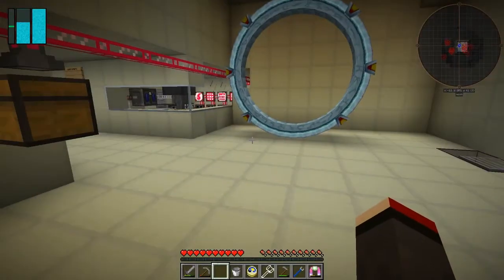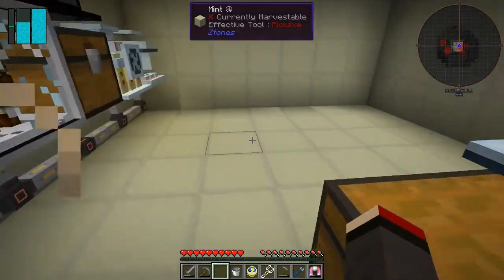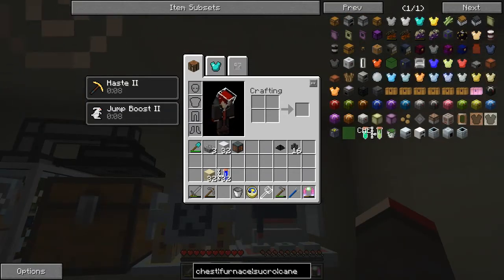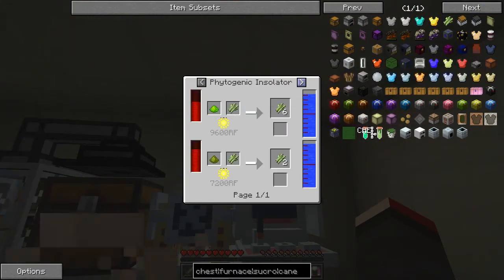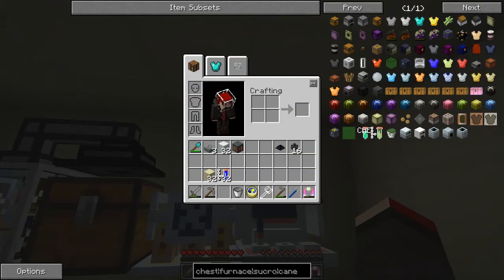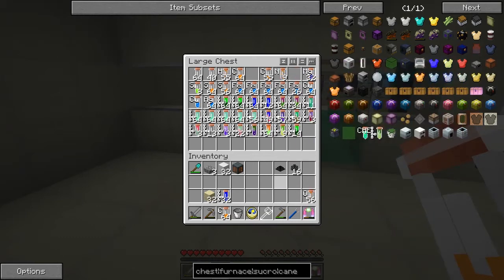The next thing I want to do is make some sugarcane, because we haven't done that yet. To make sugarcane we need to look at the recipe. We don't need the penicillin recipe anymore. Sugarcane can be made from uemata, which we won't get to for a long time, or we can make it from sucrose — C12H22O11. So we need C12, O11, and H22.